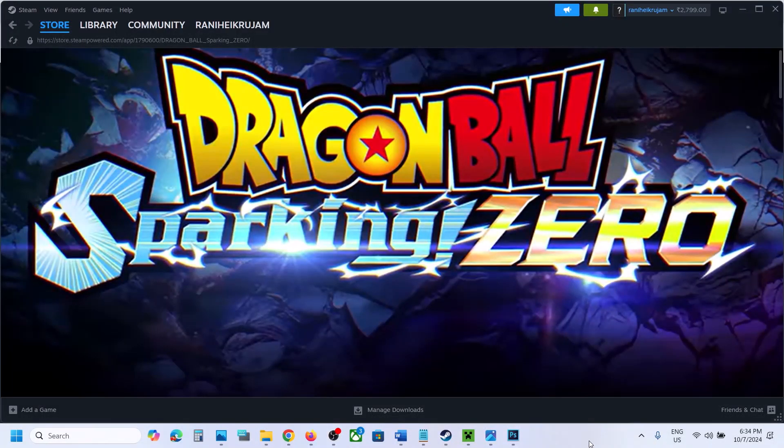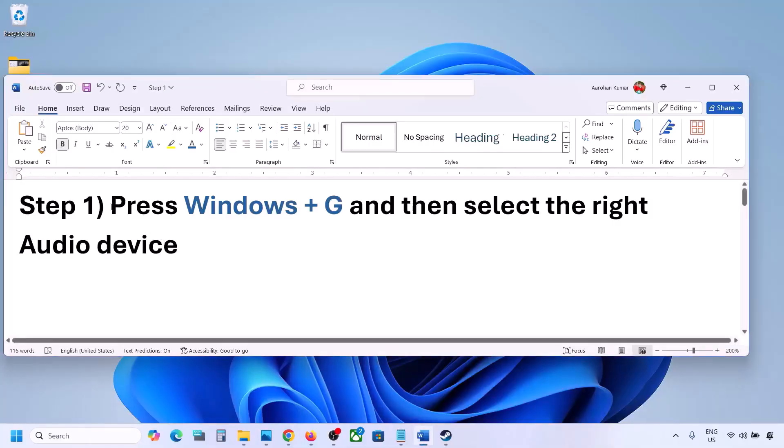Hello guys, welcome to my channel. Today in this video I'm going to show you how to fix audio not working with a game on your Windows computer. The first step is to press Windows plus G.